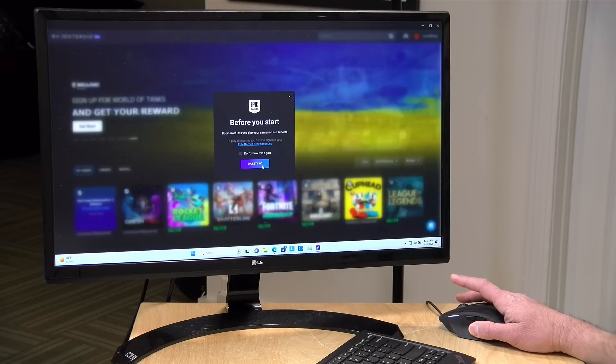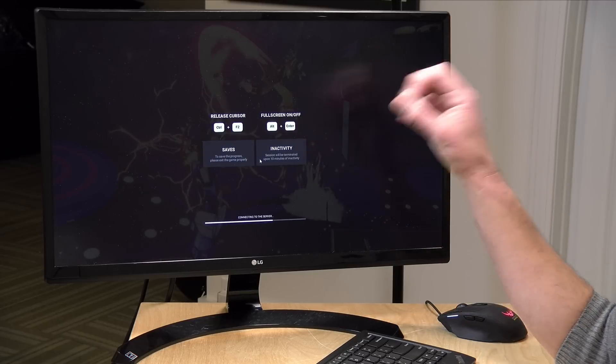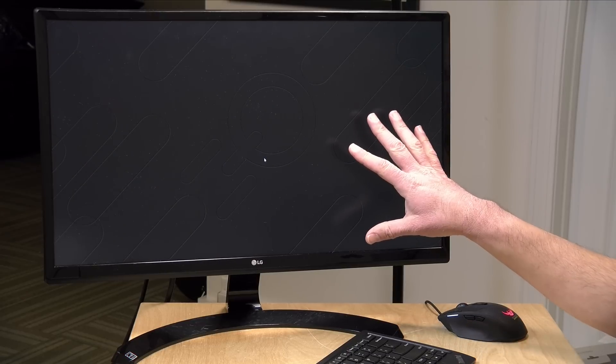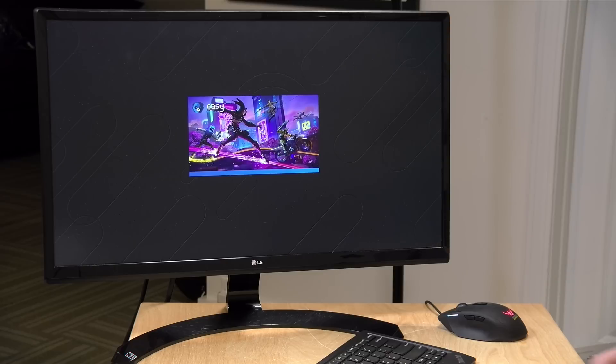Let's try a game on the Epic store — we're going to run Fortnite, which is one of the free games you have access to. On the Epic store, in my experience, it actually loads games up directly. It isn't until after you quit that you're dropped back at the Epic store interface. What you'll see here is the Boosteroid backdrop lighting up, and then it jumps in and loads Fortnite directly. Loading times will be similar to a gaming PC since you basically are running on a PC in the cloud — though if your own PC is very slow, this might feel faster.